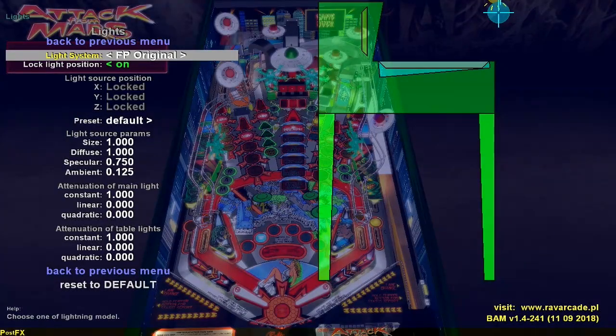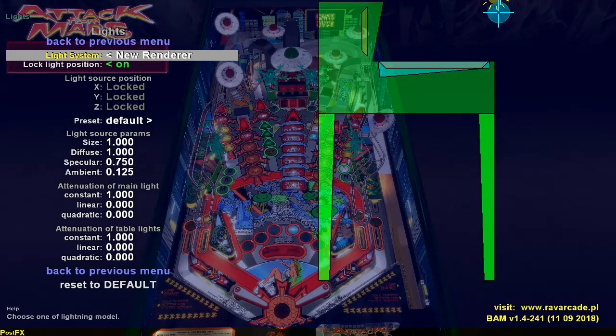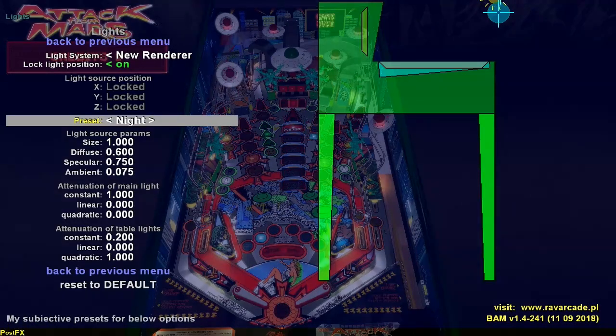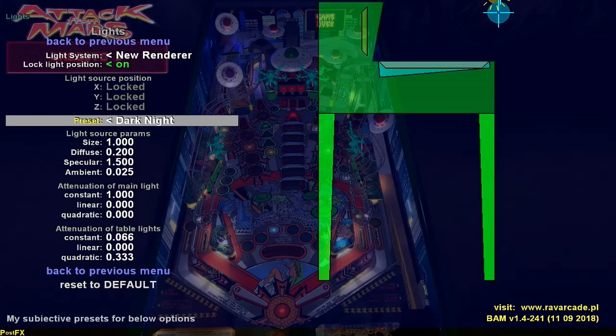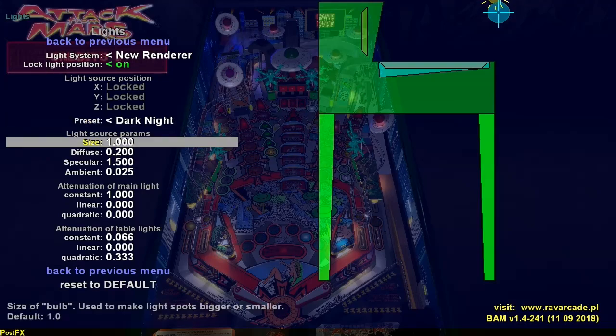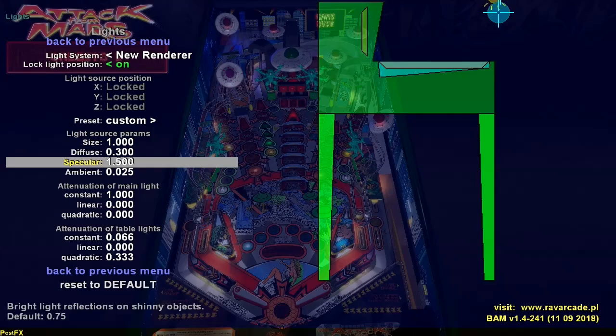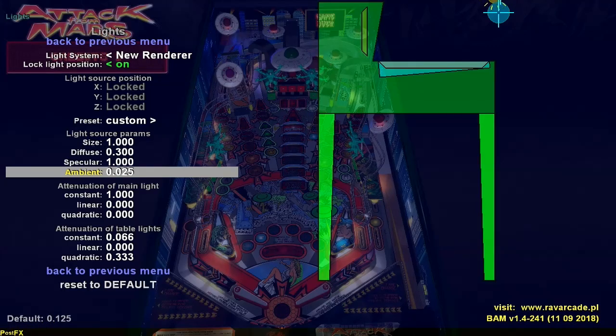Go back to the lighting system and switch it to New Renderer, which uses the BAM-specific renderer. Go down to the options. I set it to dark night, but dark night is too dark, so I change some parameters: increase diffuse to 3, which makes it slightly brighter; specular is too much, so bring that down to 1 — specular lights the objects and if too high it looks saturated; and ambient, the overall room lighting, I set to about 5.